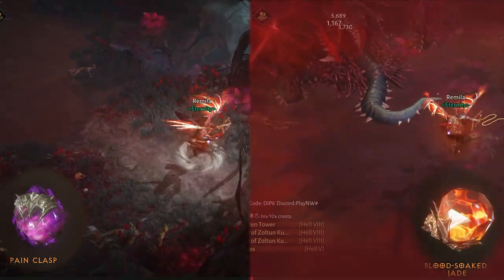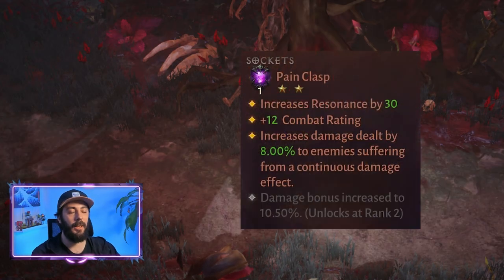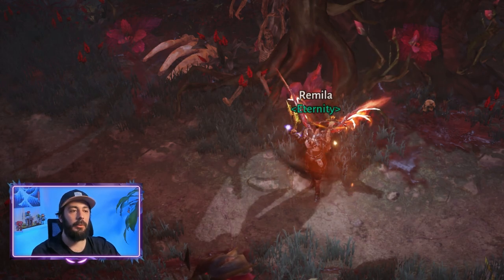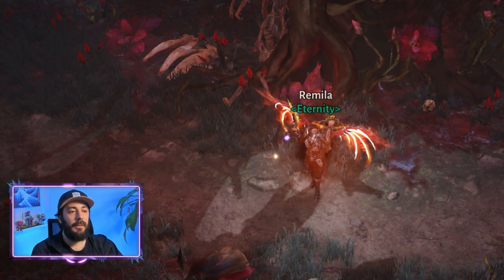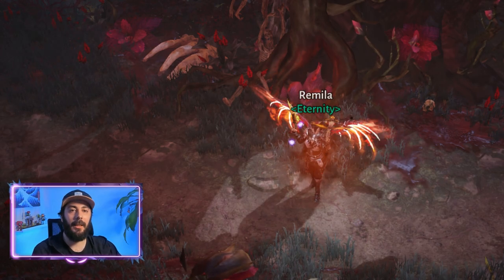But wait, there's a catch. If you look into the description of this gem, it says increased damage dealt by 8% to enemies suffering from a continuous damage effect. For this gem to work, you need to have a continuous damage skill in your build. Most classes have this kind of skill in their builds, but I just wanted to warn you before you get too excited.